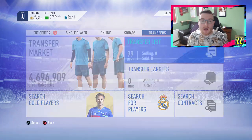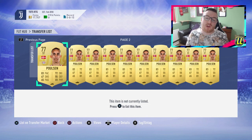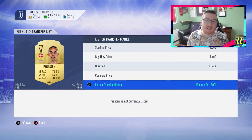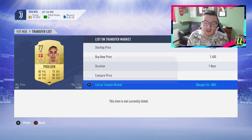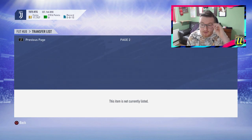If you sell all these for 1,200 coins you will make 40k before tax if you fill up your transfer list. Now this is definitely very situational and you won't be able to do this all the time, but it's definitely a really good trading tip. I'm actually going to go greedy on these — I'm going to go 1,400 coins to start with. I definitely think I can sell them for more than 1,200 for sure.